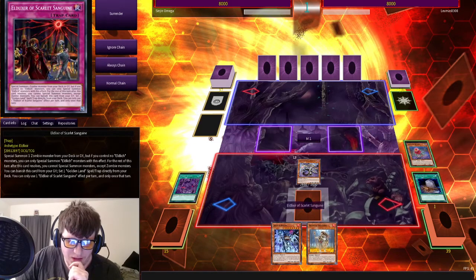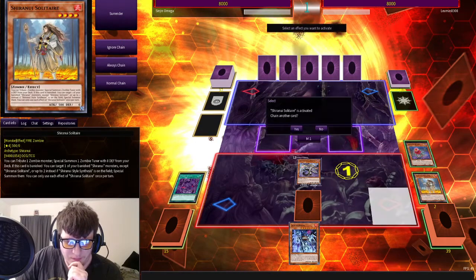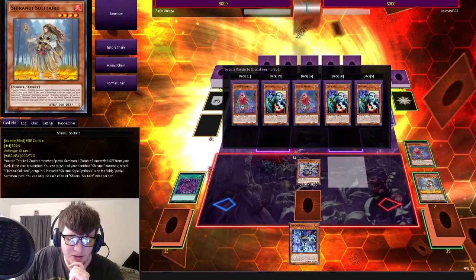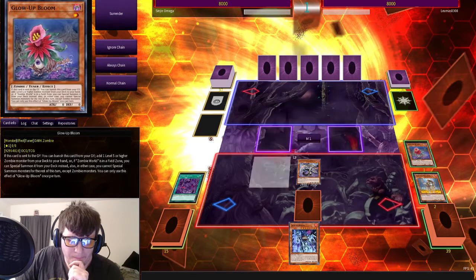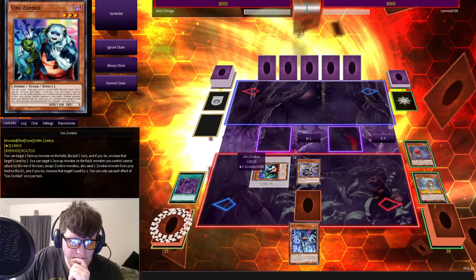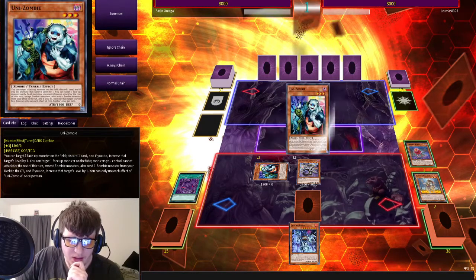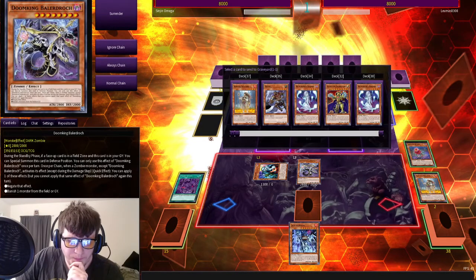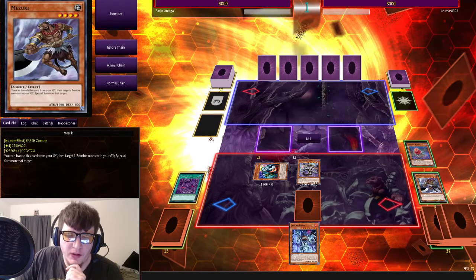I'm going to search Baladrox and special summon it, because Zombie World's on the field. Set a card, and I'm going to summon a copy of Shiranui Solitaire. Activate his effect. I could have basically done this off of Solitaire also, because then I can get Unizombie. I'm going to activate this by sending a copy of Mizuki to the graveyard.